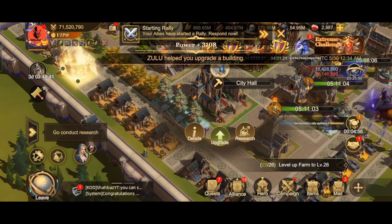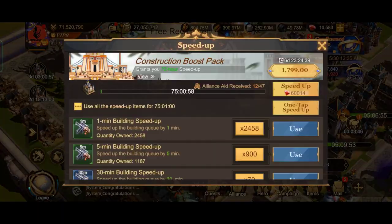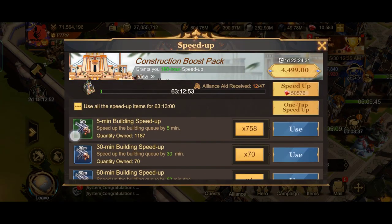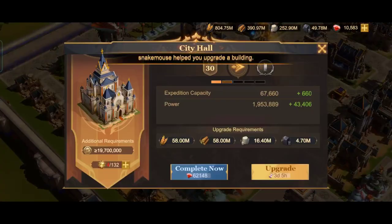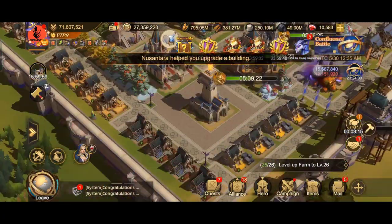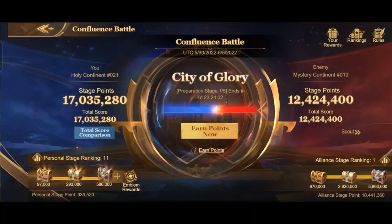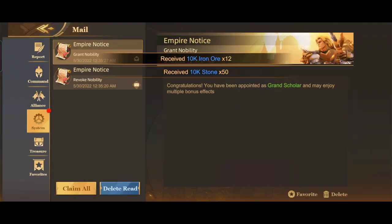I'm going to upgrade the Research Hall as well. When you are Castle 30, there aren't enough buildings to upgrade, so you will basically run out of buildings. I'm going to upgrade my walls and some farms. My hospital is level 30, my military hall is level 30, my academy is level 30, and even my castle is level 30.